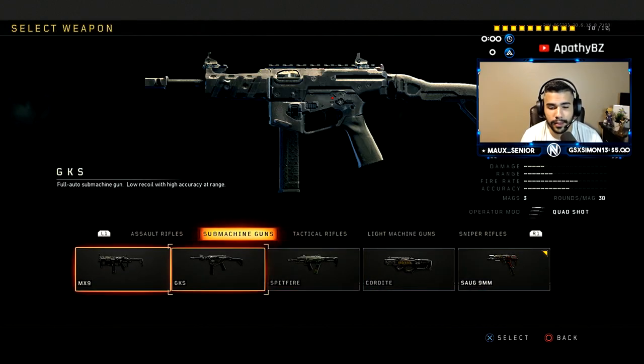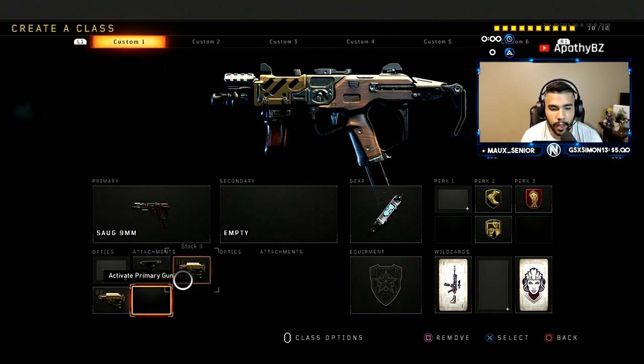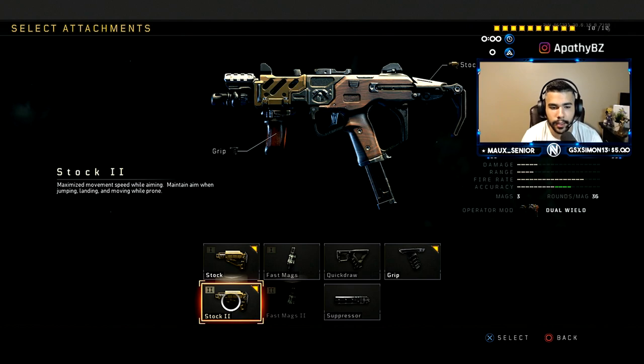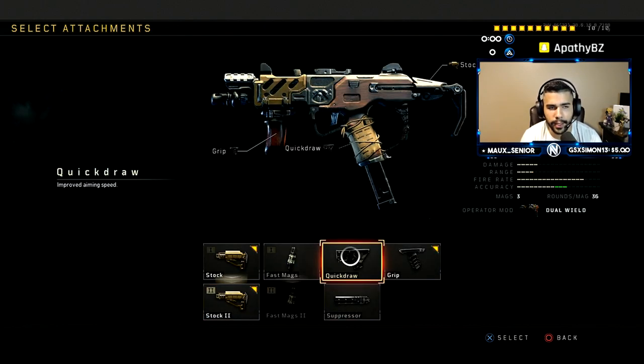Let's get straight into it — the SOG is the best SMG right now. It's the only sub that can really compete with an AR. ARs are just overpowered right now. What I use is grip, stock one, and stock two. Stock two, if you didn't know, maintains aim when jumping, landing, and moving while prone, so you can drop shot and maintain your aim better when you jump shot.